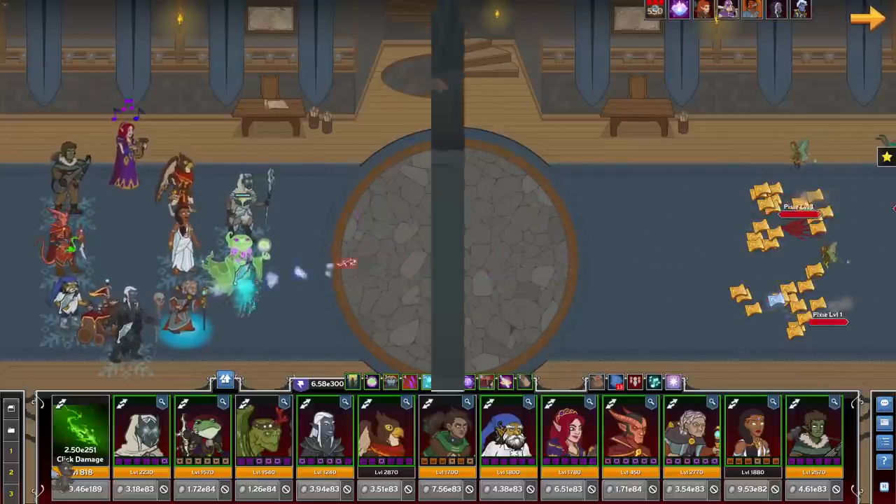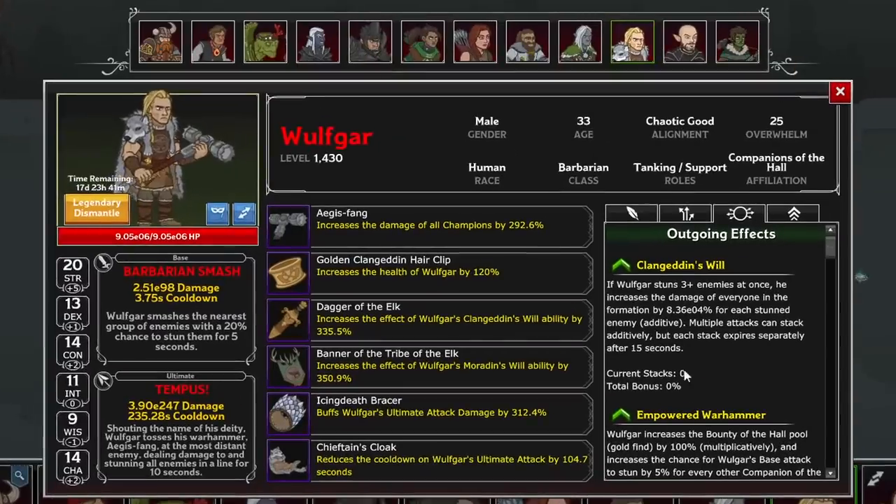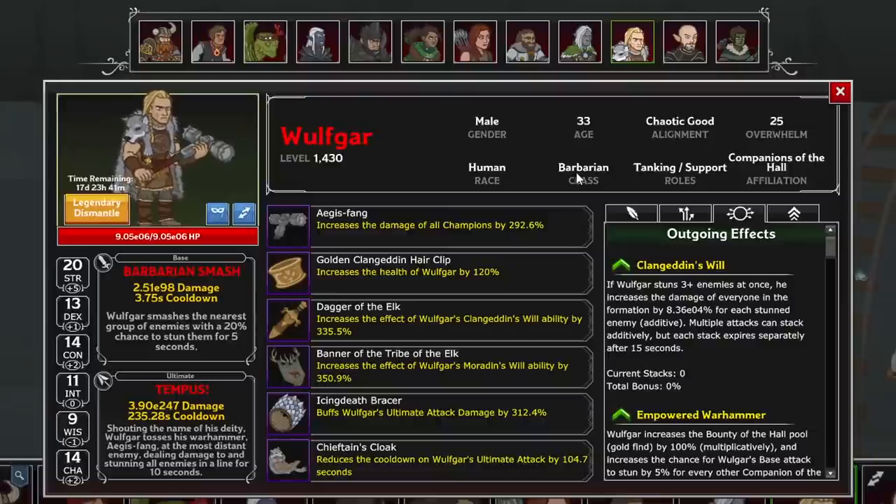Y'all ready to be disappointed by the final member of the Companions of the Hall? Let's all say hi to Wulfgar, the Chaotic Good Human Barbarian. His primary attack cleaves and has a 20% chance to stun enemies hit for 5 seconds. With his formation ability, Clan Geddon's Will, if he stuns 3 or more enemies with his attack, he increases the damage of your formation for each stunned enemy, maintaining that for 15 seconds. Multiple applications can additively stack, but are all on their own 15-second timer.